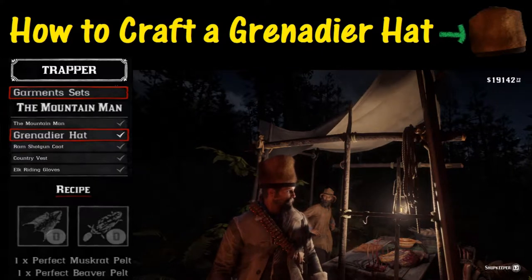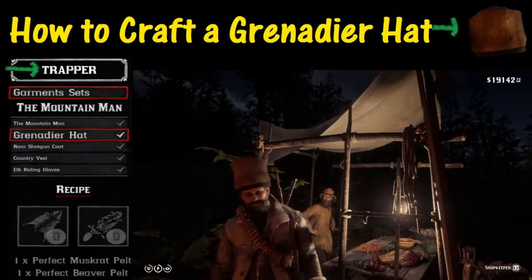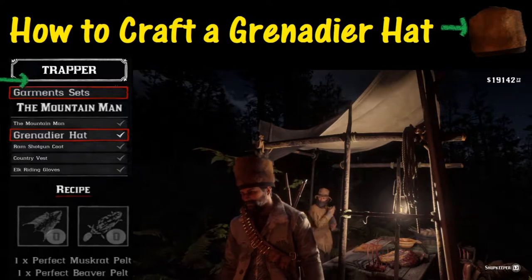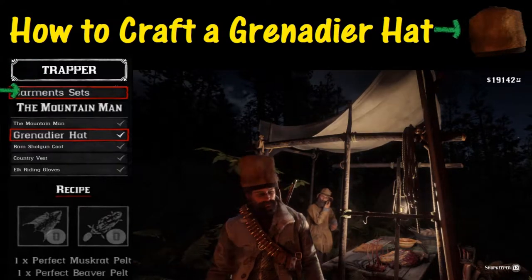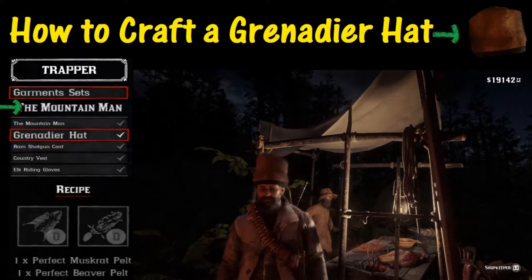To find the materials, we're going to visit the trapper. When we go to the trapper, we're going to select garment sets and we're going to look for this thing called a Mountain Man, which is at the very bottom of the list.